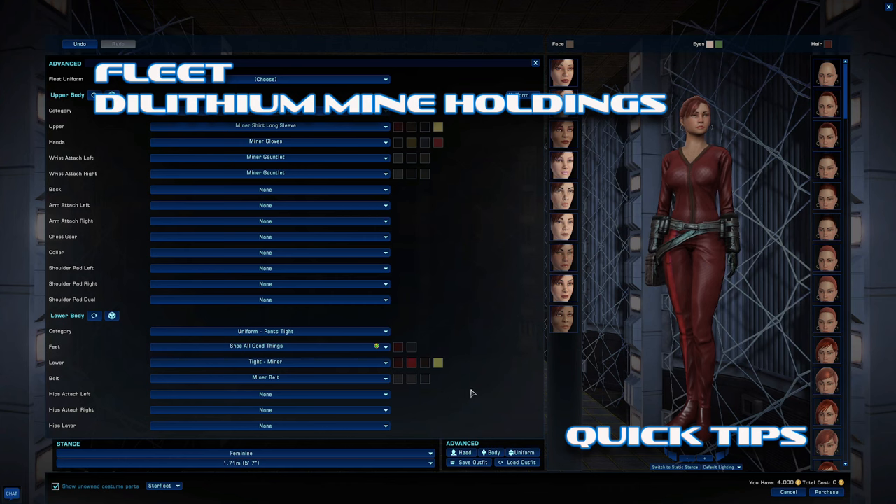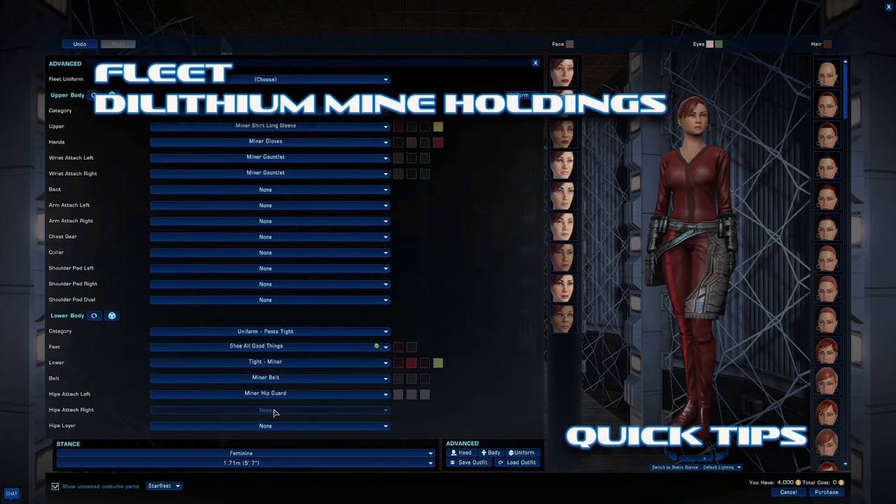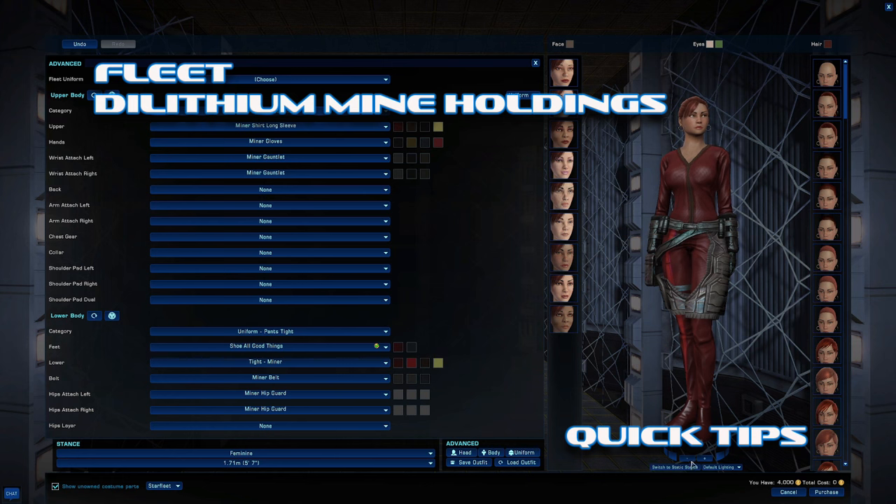You can put other stuff on like the belt and on the hip, the hip guards, so you don't burn yourself with that mining laser. But the hip guards — unless your character is really brolic and built — they look funny.